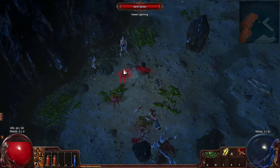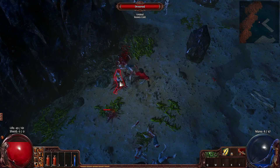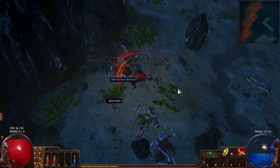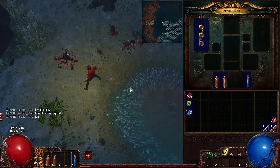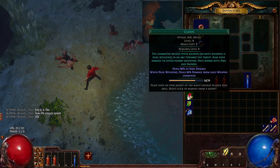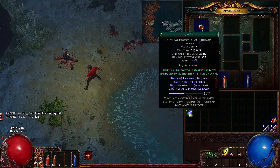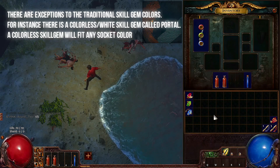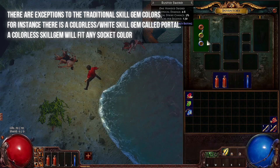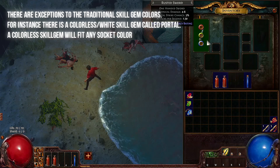The take home message here, guys, is that to be able to use a skill in Path of Exile, you will have to equip it in a rightly colored socket. In Path of Exile, we have three different types of skill gems: the red strength-based skill gem, the green dexterity-based skill gem, and the blue intelligence-based skill gem. And if we have the right equipment, we can equip them all at the same time. Luckily we still have this tri-colored sword and we can equip all of the skills here.